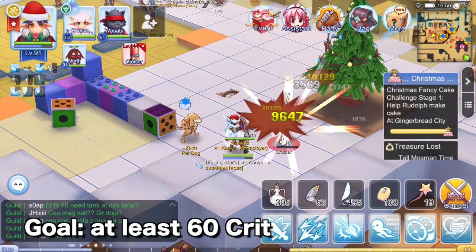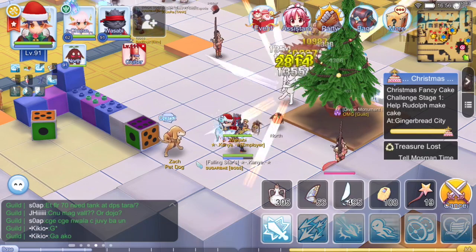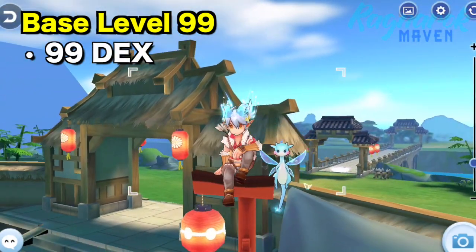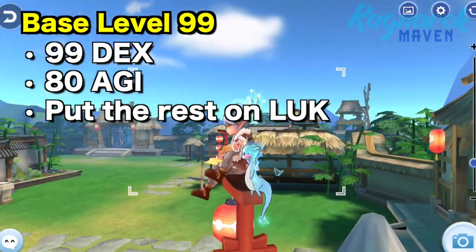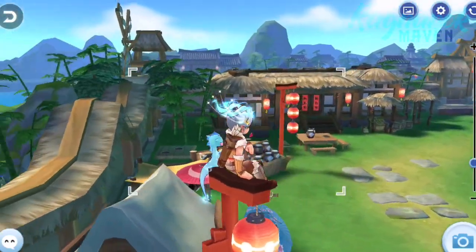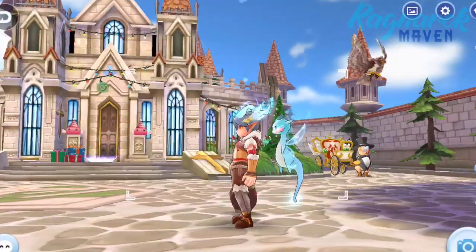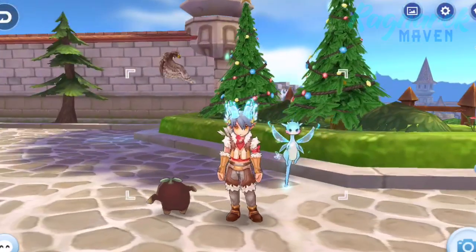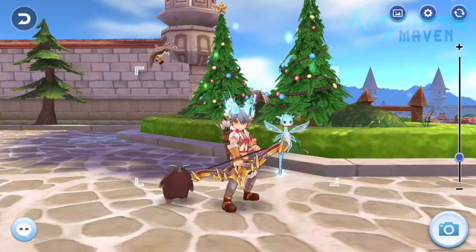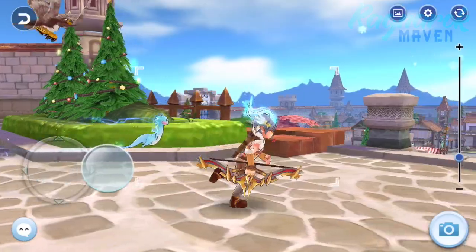Once you have a total DEX of 120 points, start pumping up your Luck stat for increasing Crit Chance and Critical damage. The reason why we only add Luck at this stage is because you need to have higher damage first to ensure that your critical will also yield higher damage. When you put in Luck first but have little DEX, you will still have low damage output. The goal is to have a crit rate of at least 60, to ensure that more than half of your normal attacks deal critical damage. At level 99, I recommend having 99 Dexterity, 80 Agility, and the remaining points on Luck. You can play around with stat distributions since it still depends on the stats provided by equipment, guild buffs, runes, adventure handbook, and more.